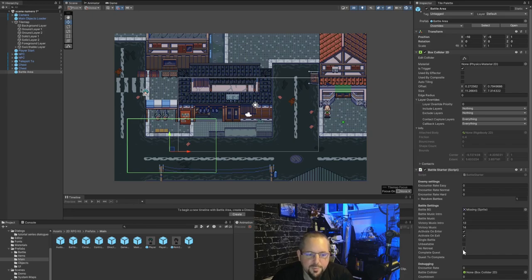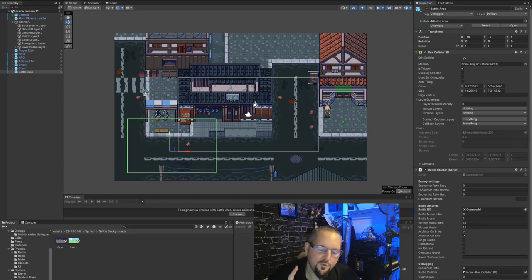There's a battleground sprite — right now it says 'missing sprite' because we used a blank battle area, not a demo prefab. We'll configure it together. You also have choices: activate on enter or exit, is it a single battle, is it an unbeatable story boss, is it no retreat, does it complete a quest, and so on. The 2D RPG kit comes with a folder with cave and overworld battle backgrounds.